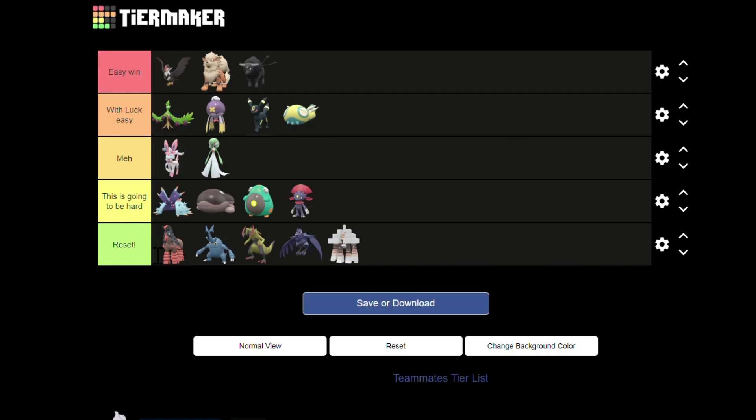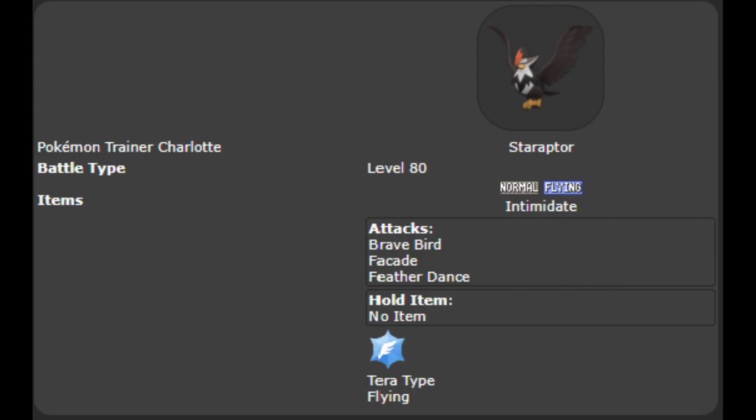Staraptor is the absolute best teammate in my opinion. It has Intimidate but also Feather Dance, which lowers Cinderace's Attack by 2 stages. If Staraptor uses it, it cripples Cinderace even more without dying. Brave Bird sounds awful at first, but since AI teammates dying doesn't cost you time it's actually great as well. It does 33% recoil of the inflicted damage, and due to having base power 120 and being super effective with STAB bonus, that's a huge amount of recoil. This makes sure that Staraptor dies very often, which means Intimidate kicks in again and again, keeping Cinderace at the lowest Attack possible. Facade isn't useful at all, but the other moves more than make up for it.